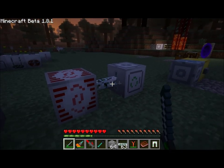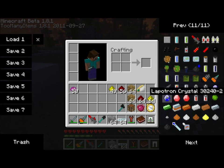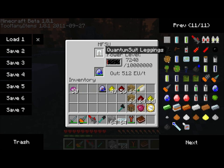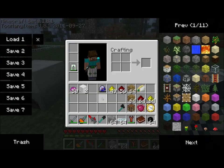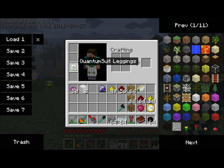Now it's getting dark out here. I'm going to get myself a Lapatron Crystal and start charging up my MFSU. I'll place my Quantum Suit Leggings in here, and you'll see the MFSU will charge them up — they store 1,000,000 EU. So this Lapatron Crystal will fully charge them. The nice thing is that instead of the armor being damaged and destroyed like most armor in Minecraft, the Quantum Suit Leggings are energy-based. As you get attacked by enemies, it's the energy that gets depleted, and then you can recharge it in your MFSU. So you only ever have to craft these once and just keep recharging them — they'll never be destroyed.